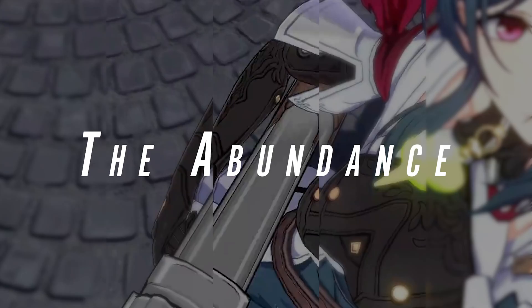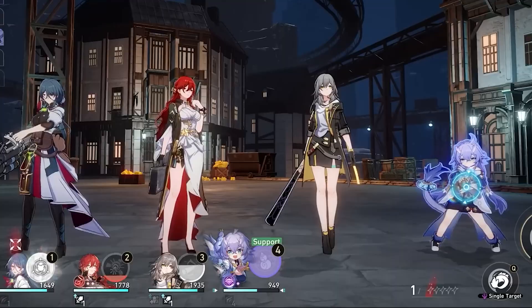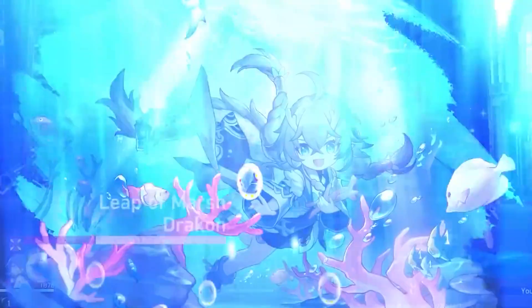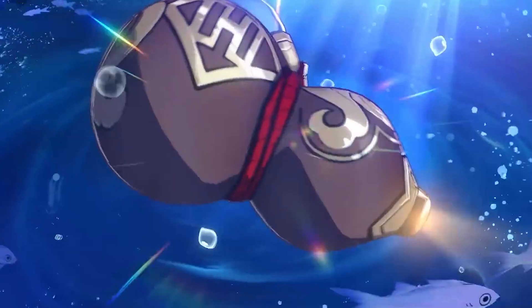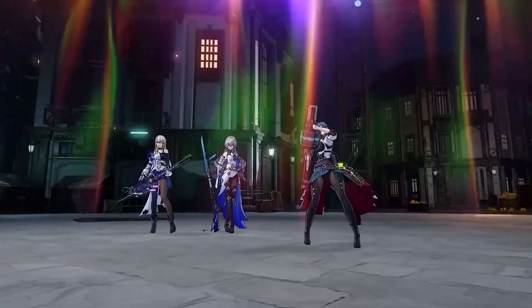Feeling a little worn down? Look no further than the Abundance path to pick you back up. We've talked about damage dealers, tanks, and offensive and defensive supports — but when it comes to healing, the Abundance class is where you want to be. Characters like Bailu, with her skills Singing Among Clouds and Leap of the Marsh Dragon, can heal your team back up. If you're looking for characters to heal your team, look no further than Bailu and Natasha from the Abundance path.